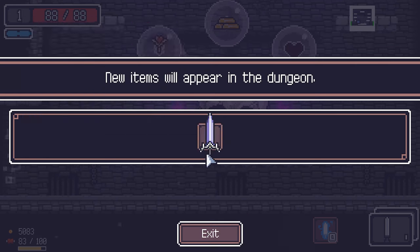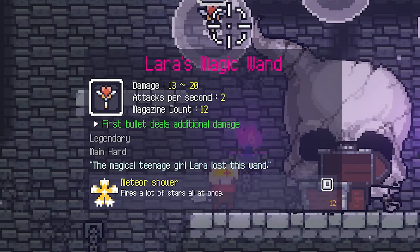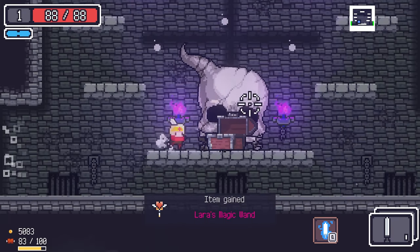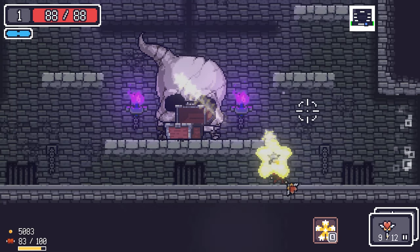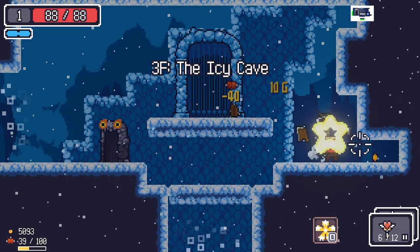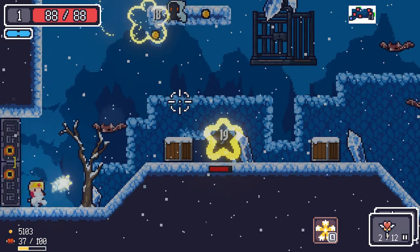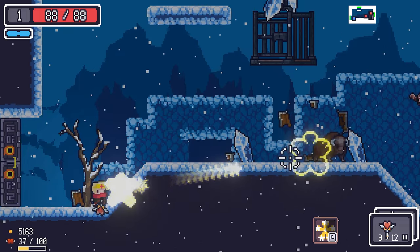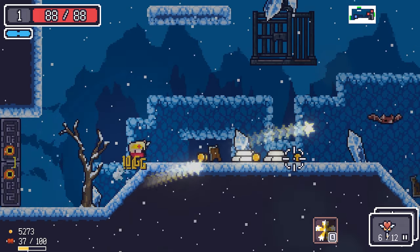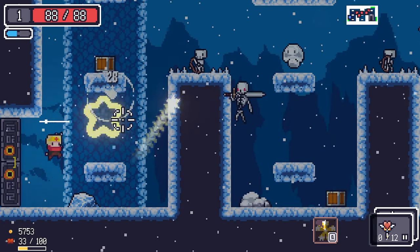We unlocked a new legendary and I'm excited — this must be one of the best weapons in the game. It throws projectiles through walls that are homing stars hitting anything they see. Check this out — it has a skill, I can just sit here and shoot everybody. That is freaking amazing.